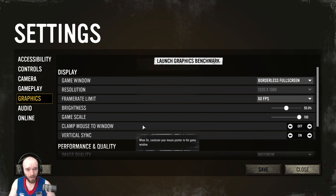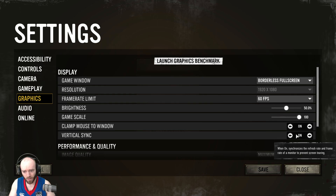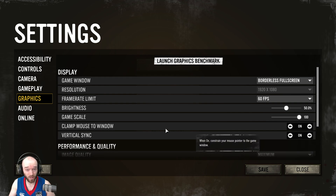First off, 'Clamp Mouse to Window' — this is off by default, so if you have multiple monitors when you try to edge scroll, your mouse will go off the side of the screen. So you want to turn that on.